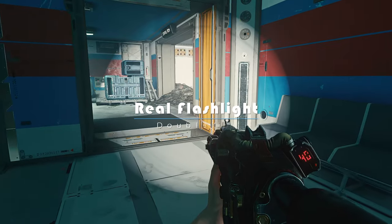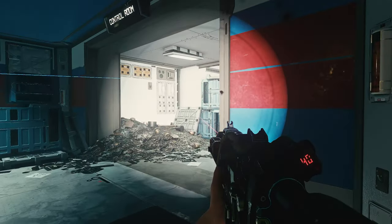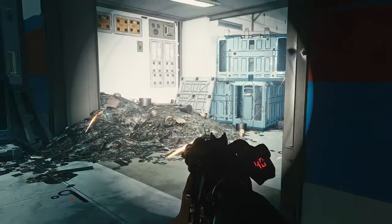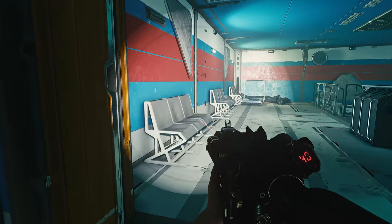Next, I'd like to introduce Real Flashlight. Real Flashlight enhances the light from the flashlight to make it appear more realistic. It removes banding artifacts and gives it the appearance of an actual flashlight. Navigate through darkness and locate enemies more effectively.